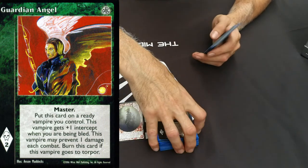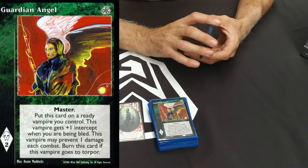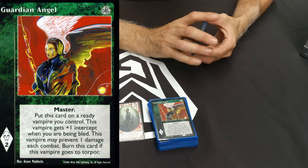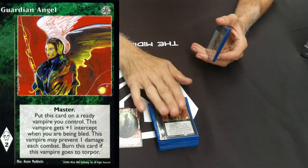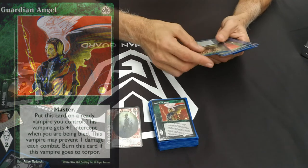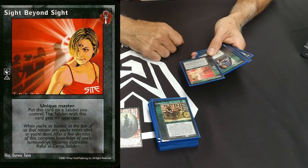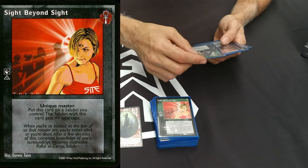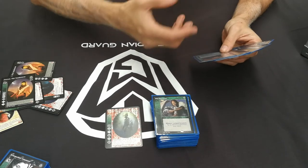Guardian Angel gives this vampire plus one intercept - I had two of them. Very important if I needed to stop something that could affect me later in the game, like aggravated damage, which sends you to torpor regardless of how much blood you have. So if my protection wasn't going to be enough, Guardian Angel let me stop my predator or prey before they built up. Smiling Jack the Anarch - just to cause some trouble. Sight Beyond Sight is another Salubri-only card - a Salubri with this card gets plus one intercept, and you can tap to discard a card from hand, important for not holding onto dead cards.